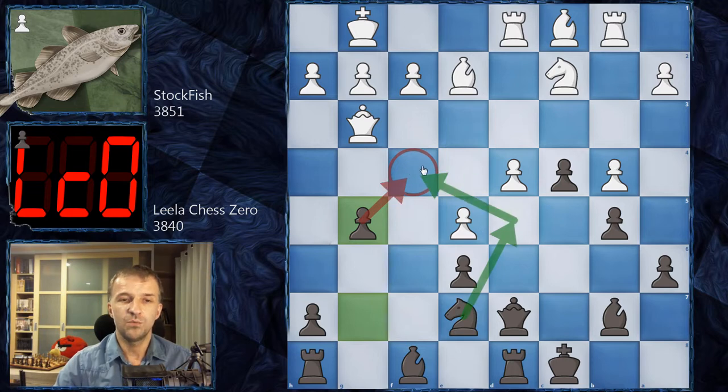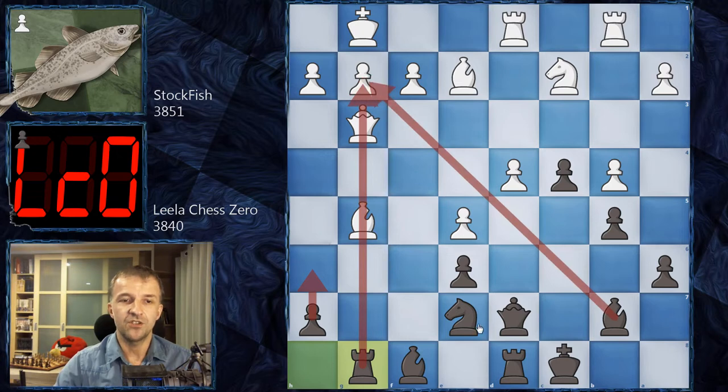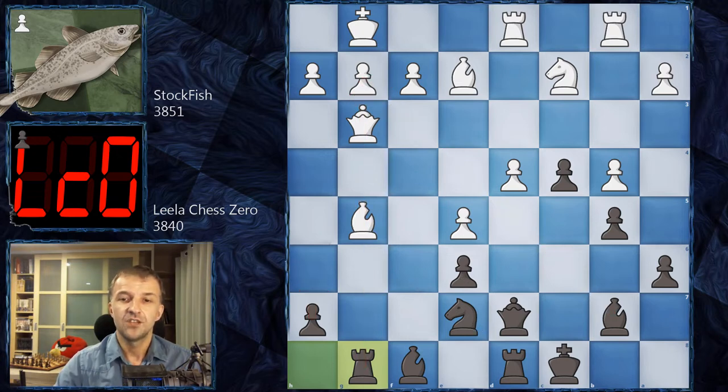Now the knight can jump to d5 — a beautiful outpost — together with the bishop attacking on g2. The rook can join, especially if a pawn is taken. For example, Bg5, and look at this — Rg8 — and this is just bad: h6 is coming. This attack is very dangerous and would be very bad for white. So what did Stockfish do after g5?